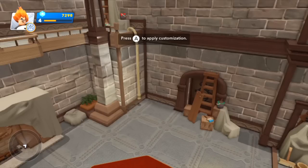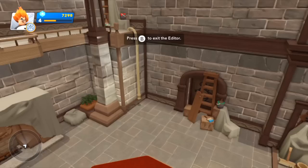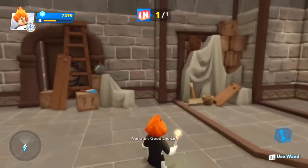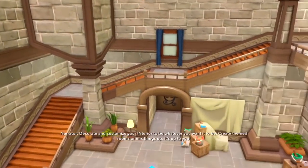We can also customize the lobby entrance. Some things aren't allowing me to select — you do appear to be able to select light fixtures and lobby entrances, but they need to belong on that wall in the first place. Let's apply our customization — I'm going to Fantasyland everything, why not? And then come out of that. My interior is looking nice already.